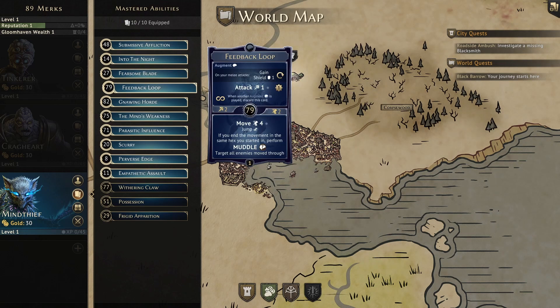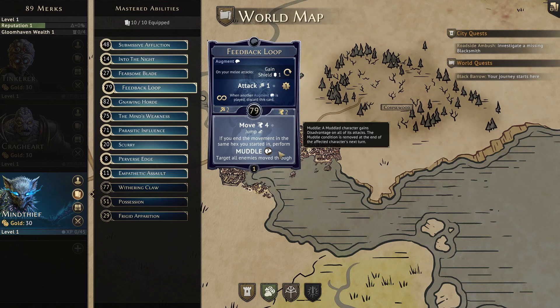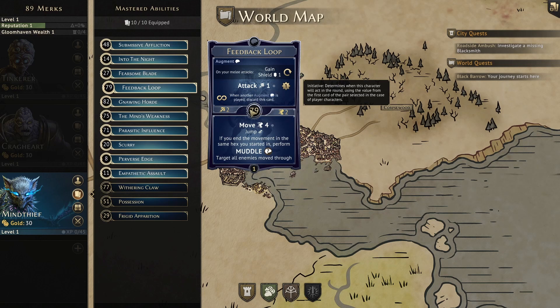Now we come to our first augment ability with Feedback Loop. The top is our augment, allowing us to gain 1 shield for the current round when we use a melee attack, and the card itself allows us to attack for 1 and gain 1 XP. This is an active card and will continue to give its bonus until we deactivate it or use another augment. The shield 1 when we attack does sound good, but there is one augment that hands down beats all the rest, so I've never actually used this one. The bottom ability is a move 4 with jump, and we can muddle every enemy we move through if we end in the same space we started in. The initiative is a 79, another good number for going late.